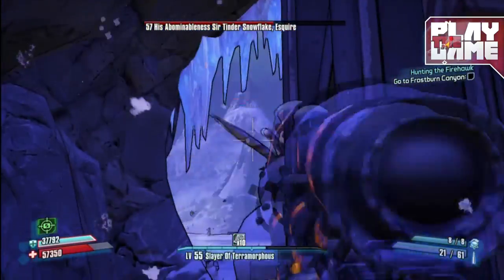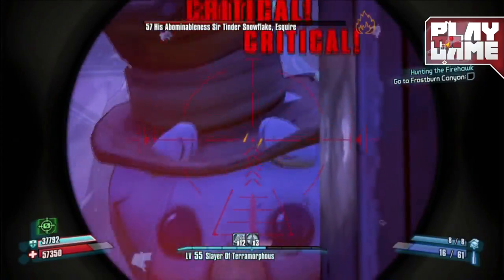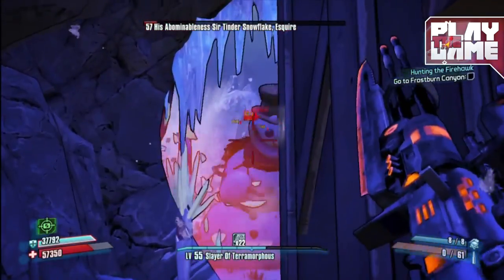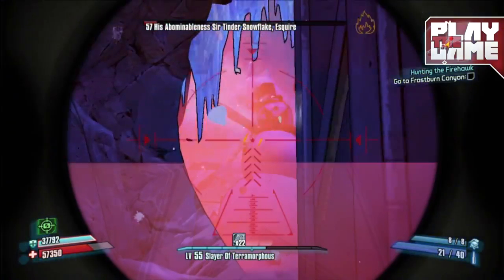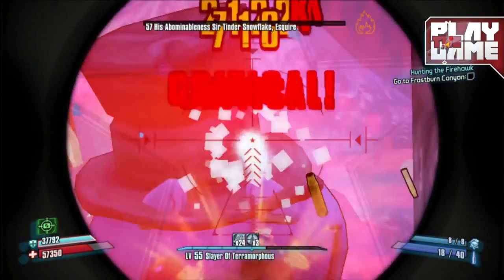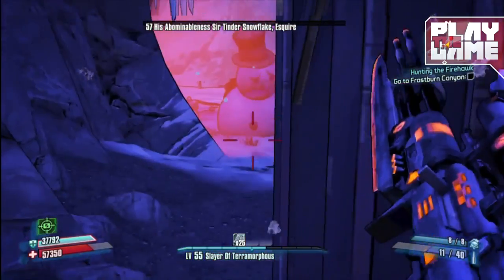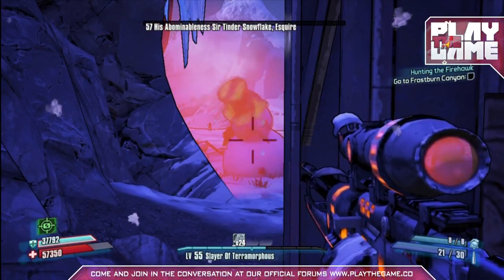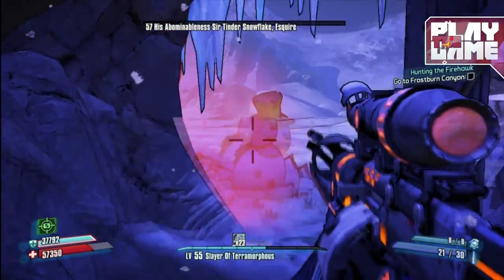None of his minions can attack you at this distance either. Normally he moves around quite a lot and goes into his invincibility attack, but when he submerges himself and becomes invincible he doesn't do that anymore, so he just stands there and lets you shoot him in the face until he dies. It makes the fight a lot easier.